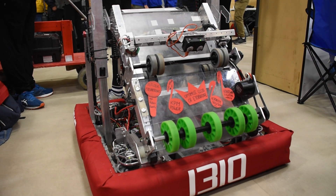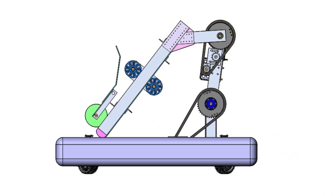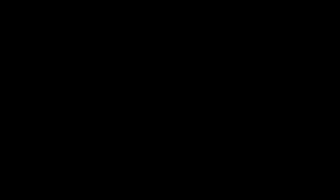And this is 1310's bot, the Notorious PID. It has two arms, with an intake and a shooter. When you shoot into the Amp, it's like this, and when you shoot into the Speaker, it's like this. It also has climbs on either side that you climb with.